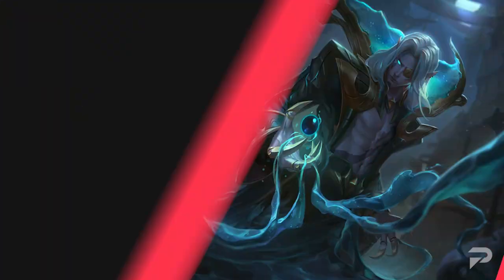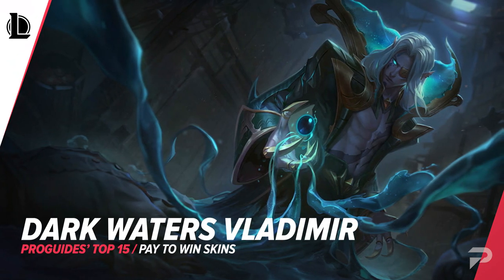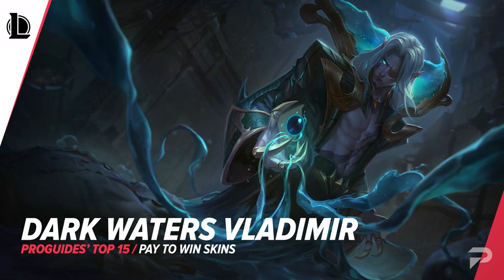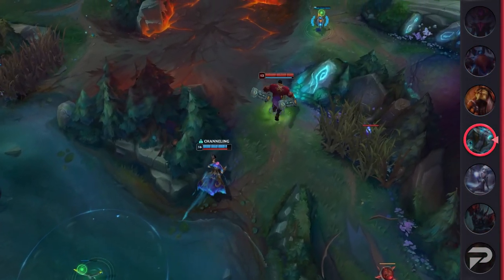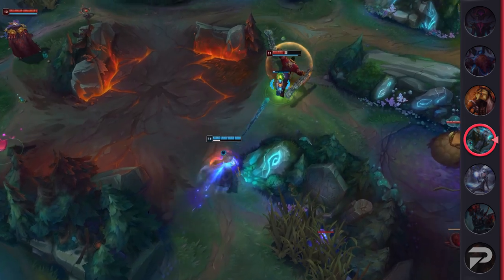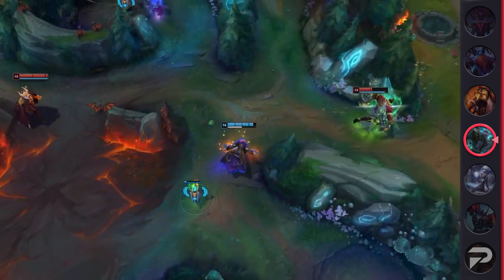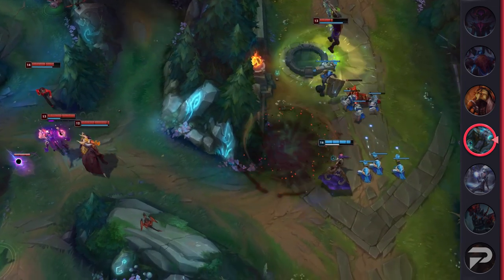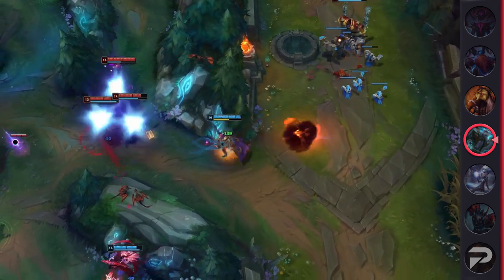Speaking of hard to see visuals, Dark Water Vladimir takes the prize as quite possibly the hardest skin to see in the river. While it's honestly really hard to tell if his ultimate hits you on land, it's definitely impossible to see in the river. The deep blue effects match the tones in the river, which can make Vladimir's all-in combo really difficult to see. If you're facing somebody with this skin, be sure to check your hotbar to see if you were tagged by his ultimate before you end up getting popped.